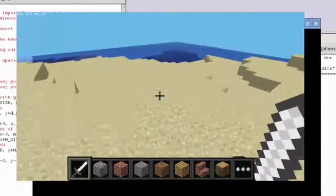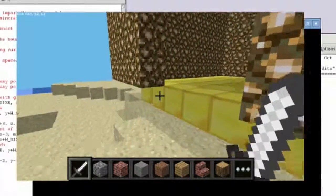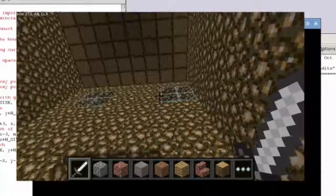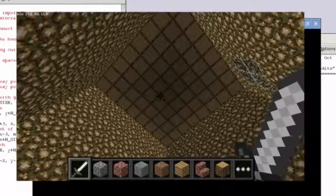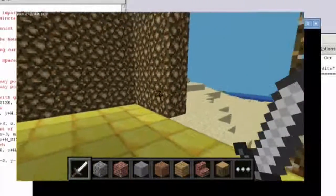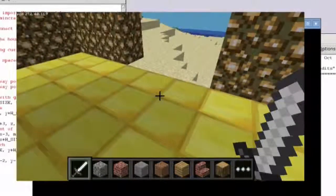Now I need to go back into Minecraft — and there you can see I've just built a house. Let me just go over there and look at it. I've got some nice golden floors. Here's the house — there's my house with my entrance. I've got some windows, I've got some birch roof happening over there, and I've got glowstone as my walls.